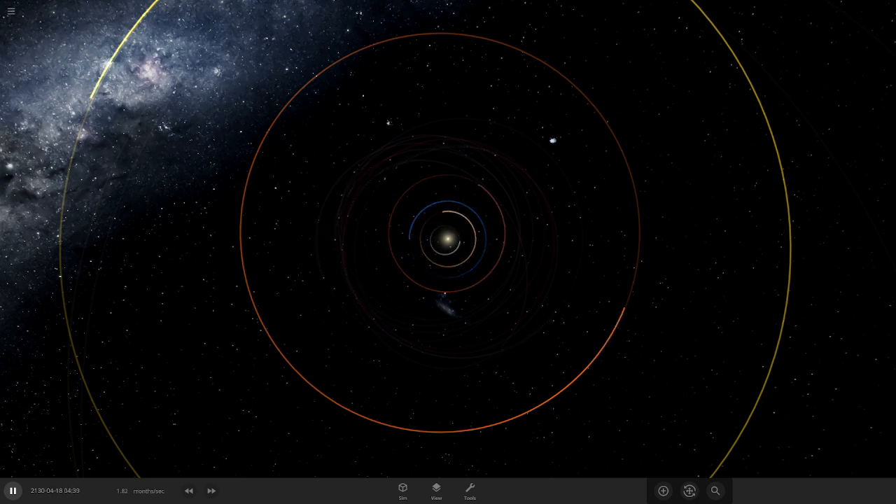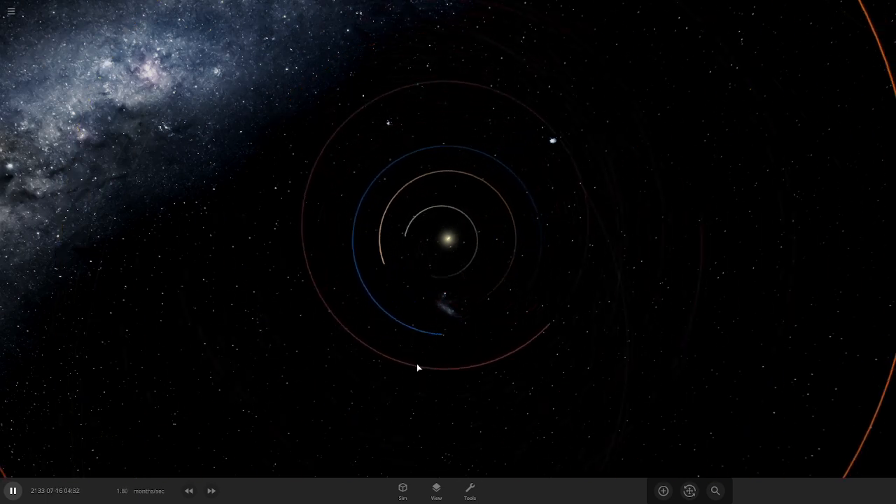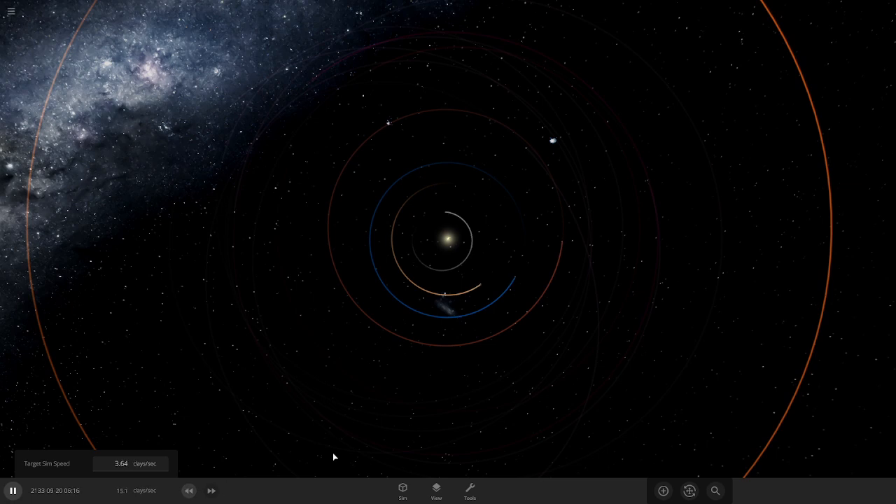I think this could go quite well because Neptune's largest moon is Triton - it's not that big, just a little larger than Pluto. Earth's moon is larger than Triton, so if Earth can hold onto the moon it should hold onto Triton no problem. I want to see if Earth can hold onto the other moons further out, because Neptune's moons have quite bizarre orbital distances.